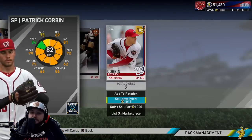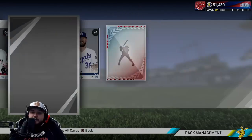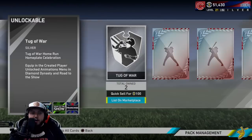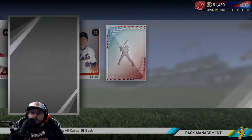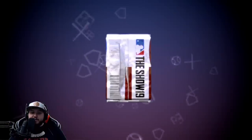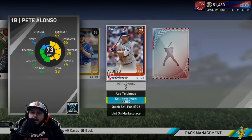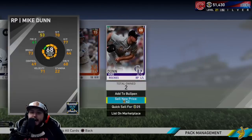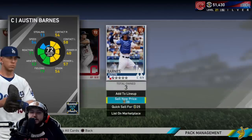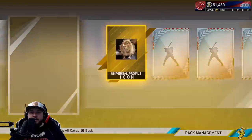I was hoping for Trey Turner from the Nationals, but unfortunately it was not. With the odds we got the golds we're supposed to get. We still have some packs left — hoping to get a diamond. Drew Smith and another silver — Fernando Tatis. I need to sell him immediately while his price is still pretty high for being new in the game. Pete Alonzo — another one who got upgraded. So Tatis and Alonzo are worth a decent bit; we're gonna make some stubs back from that. This whole pack opening is not looking like it's gonna be very profitable.